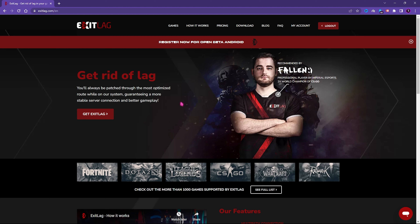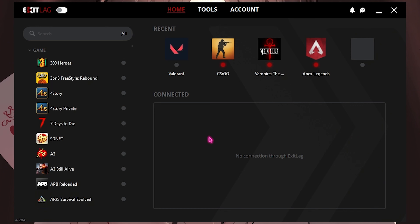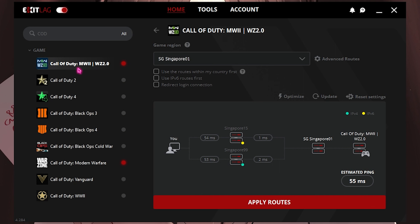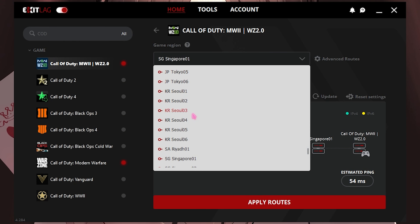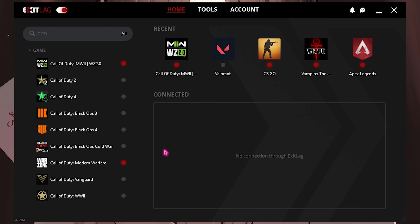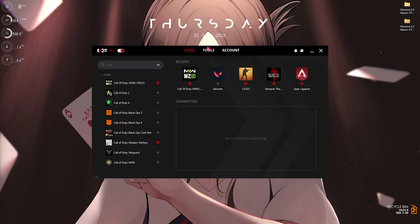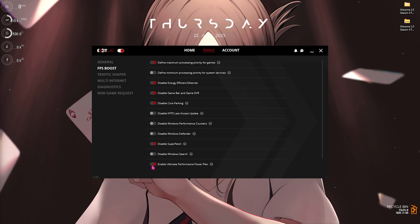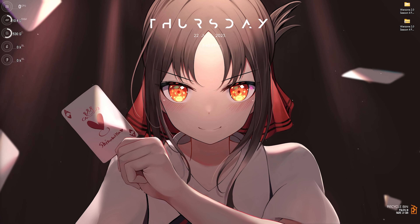Step number five is using ExitLag — it's the pro's choice to get rid of network and internet connection problems. If you're facing high ping, packet loss, stuttering, or rubber-banding, ExitLag fixes all of that. Download it from the link in the description. Once open, make sure ExitLag is turned on, search for Call of Duty Modern Warfare 2 or Warzone 2.0, select your nearest region, click Apply Routes, and the game will be added. In the Tools section, enable the FPS Boost options to improve your computer's performance.